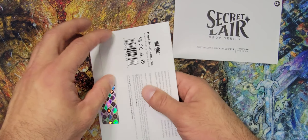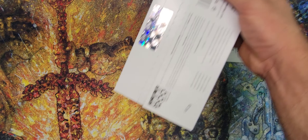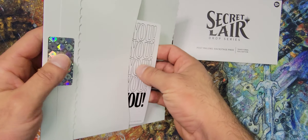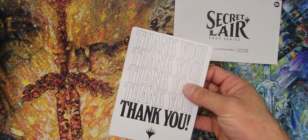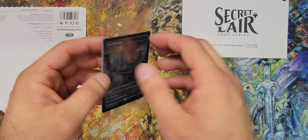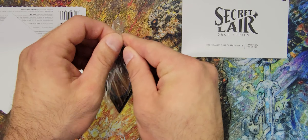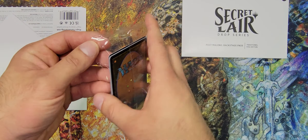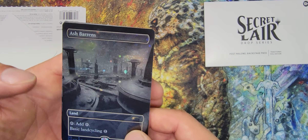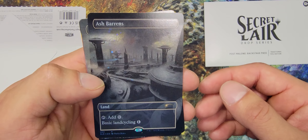These were the two that were most anticipated for the bundle, so let's crack them open and see what they look like. I think we pretty much all know what cards come in these. Let's see what these Galaxy Foils are all about. Not too bad with the curve — at this point we all know foils curve.